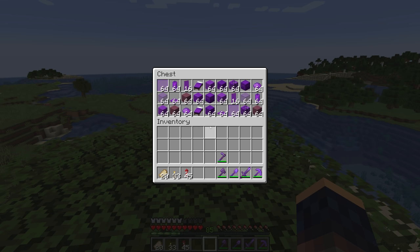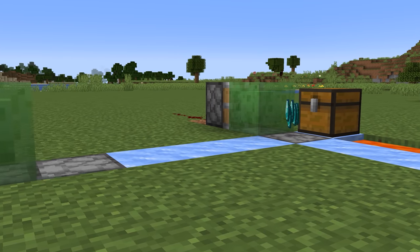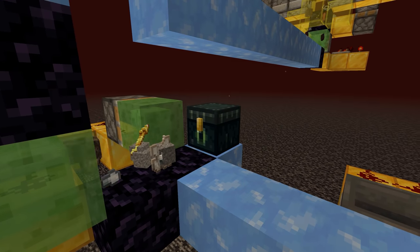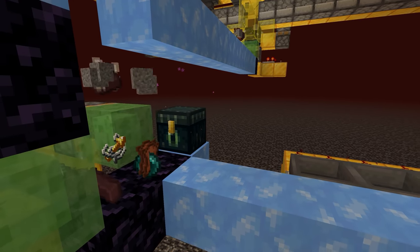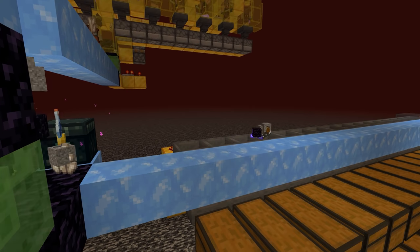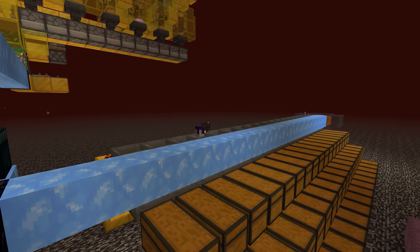After that we have chests, which can hold items — but they also serve another useful feature: they can line up items. We built a piglin bartering farm that produces a lot of items, and the chest is a really important part that helps align all the items for the sorting system.